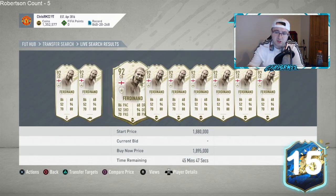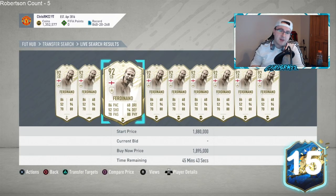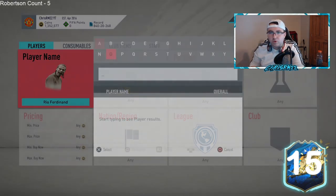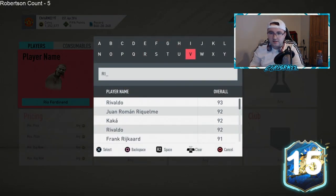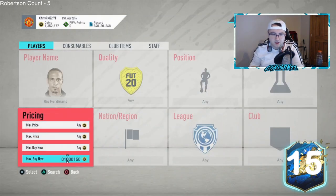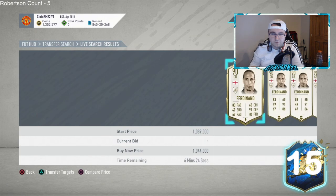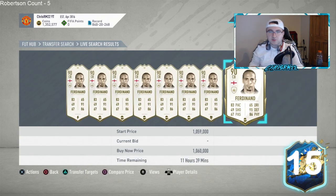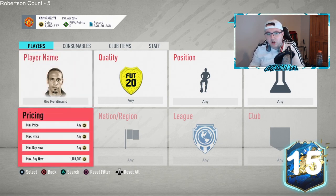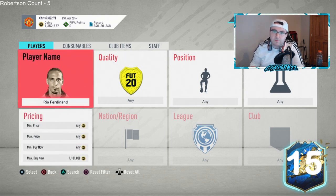For example, Real Fernandez moments has gone up 250k today — he's at 189k right now, was around 160k yesterday. Rio Ferdinand's prime card is over a million now — he was around 900k during rewards last night. These cards have gone up a lot, so if you see them drop back down, take a look — they should rebound by 8 PM UK time tomorrow.